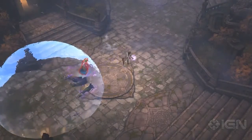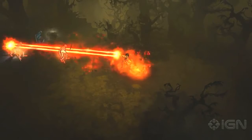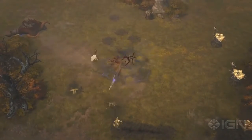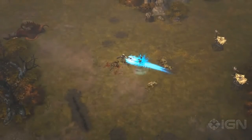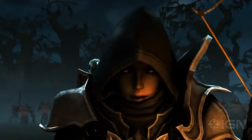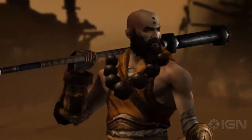Tristram, it seems, is getting assaulted by the undead, so it's up to you to go knock out a skeleton king to put an end to it. In the beta you can do this by yourself or with friends, using any of the game's five character classes: the Barbarian, the Witch Doctor, the Demon Hunter, the Monk, or the Wizard.